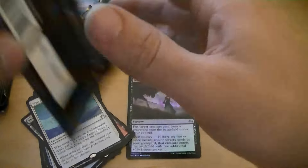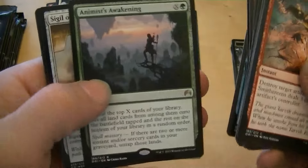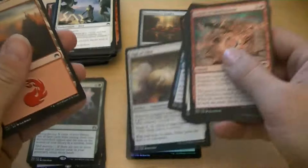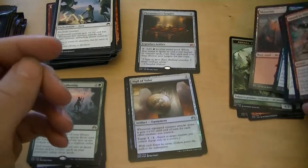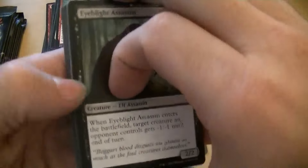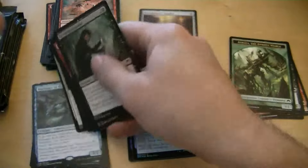Shivan Reef, a couple bucks. Sigil of the Empty Throne — not much, but it's a fun card to build around. Animist's Awakening is a couple dollars. Foil Sigil of Valor, and the Awoken World token — that's the token Nissa makes, a legendary creature. Harbinger of the Tides — that's a couple bucks.